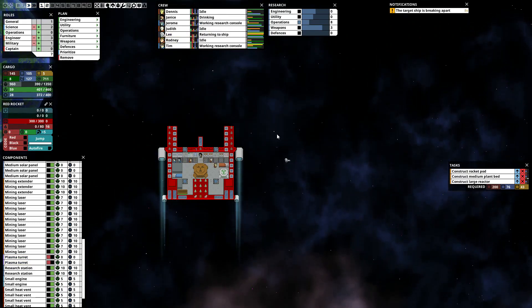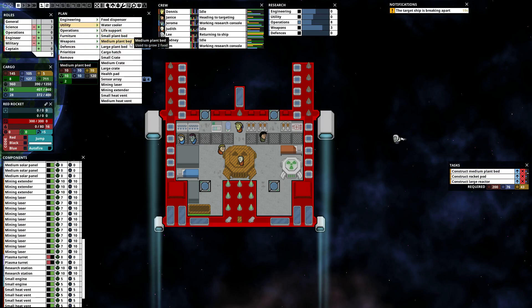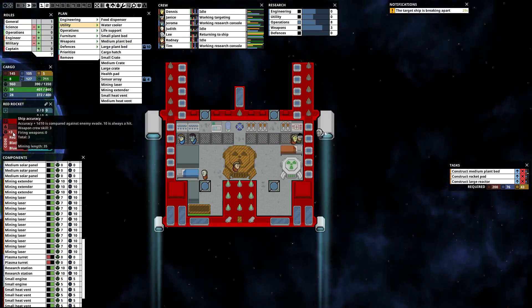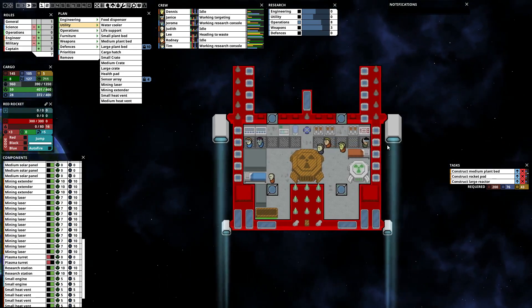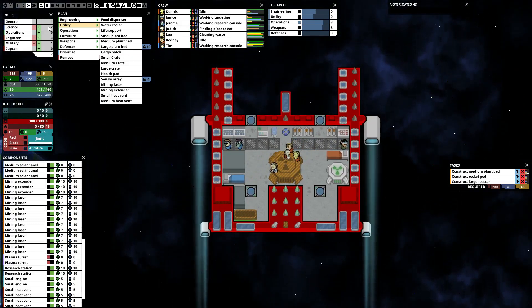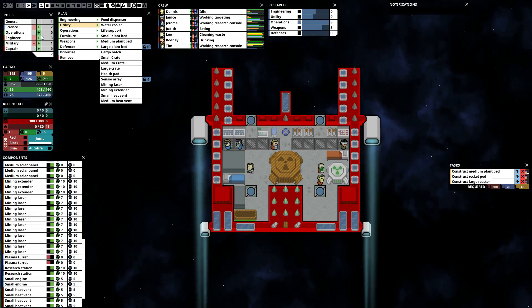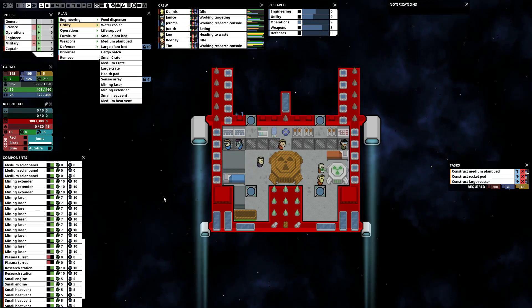Who do we get? Lee — kind of average, I think they're always about the same. Welcome, Lee. We need more food — the plant bed really needs to be built. What do we need for it? 10, 10 and 10. We need 10 gold — that could be a problem. I guess we shouldn't have built the mining extender before the other thing. Lee is generalist. Somebody should be a captain — I don't really want to be the new person. Military — who's in the military? Janice, looking at targeting. They're getting better at that so we'll leave them on that. Lee can just be a generalist for now, get the cleaning done.